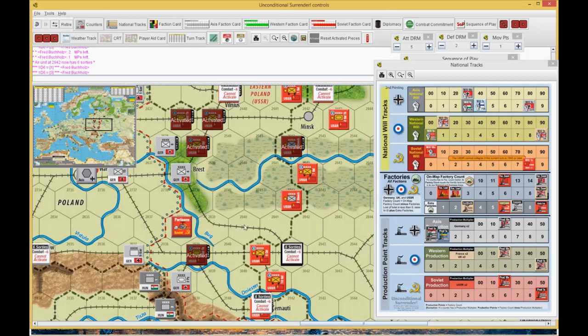It goes through to attack that hex. That would be plus three, minus one — plus two to plus two in an assault.